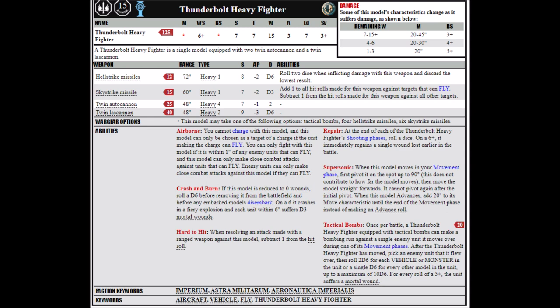Next we move on to the Thunderbolt Heavy Fighter, which is basically a variant of the Lightning. It has one extra wound, presumably because it's just that bit heavier, and is armed with two twin autocannons and a twin Lascannon, putting it at a pretty hefty and over-costed 215 points. Much like the Lightning, it can take tactical bombs, four Hellstrike missiles, or six Skystrikes. The best by far are the Hellstrikes, but I think this thing is currently directly inferior to the Lightning, which itself might not be quite as good as the Avenger.